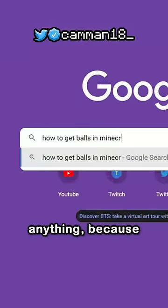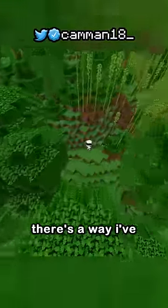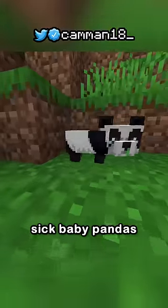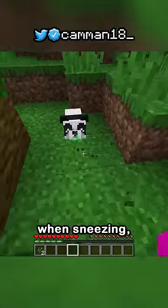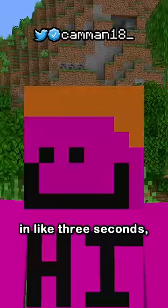I googled to make sure I wasn't missing anything, because I want to find the most optimal way. And turns out there's a way I've never heard of. Sick baby pandas can drop a slime ball when sneezing, meaning if you just spawn next to one, you can get a slime ball in like 3 seconds.